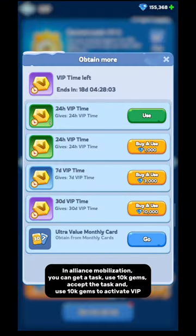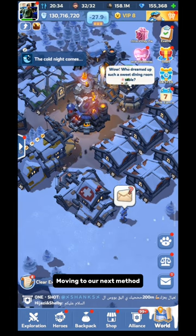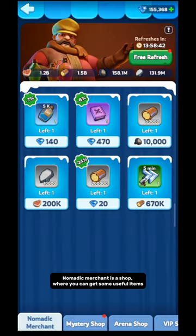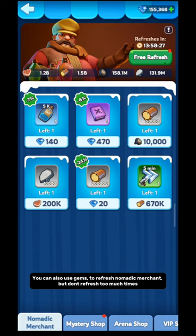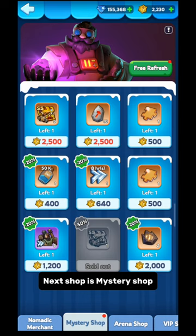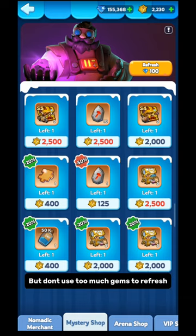Method 4: Shops. There are several shops where you can use gems. Nomadic Merchant is a shop where you can get useful items, but only buy items you need that have a good discount — avoid items with a low discount. You can use gems to refresh Nomadic Merchant but don't refresh too many times; wait for a good deal. Next is Mystery Shop — you can use gems to refresh it. Always look for good items with a discount, but don't use too many gems refreshing.